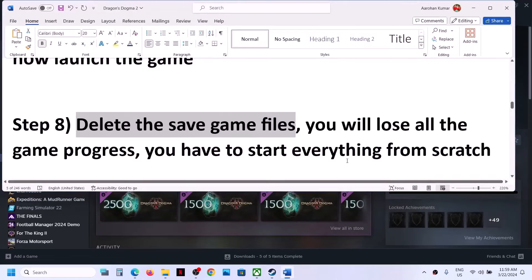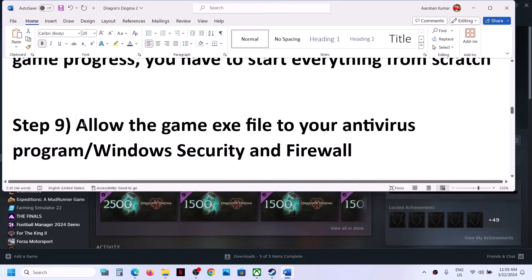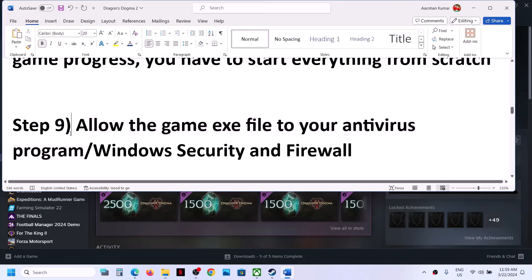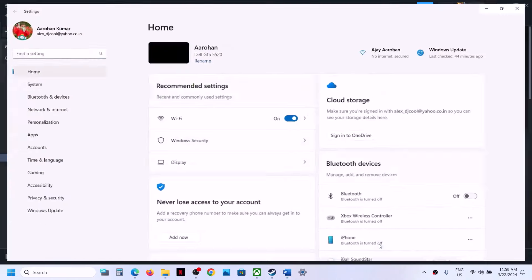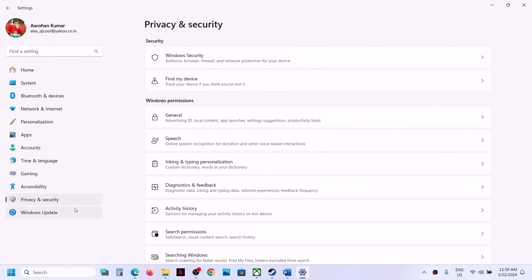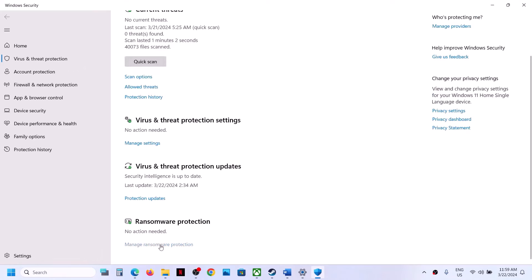The next step is to allow the game exe file through your antivirus program. If you have a third-party antivirus like Avast, Norton, Bitdefender, or McAfee, make sure you allow game.exe. If you are using Windows Security, open Windows Settings, go to Privacy and Security (Windows 11) or Update and Security (Windows 10), click on Windows Security, then Virus and Threat Protection, scroll down and click Manage Ransomware Protection.